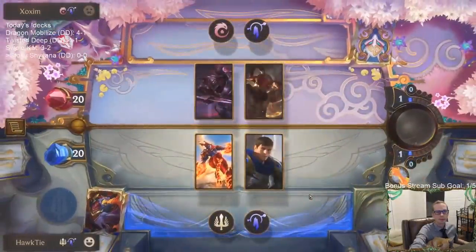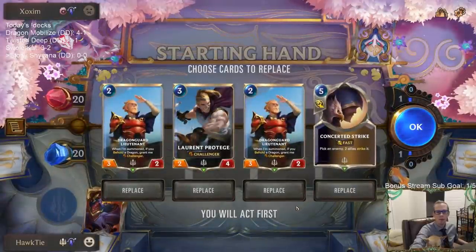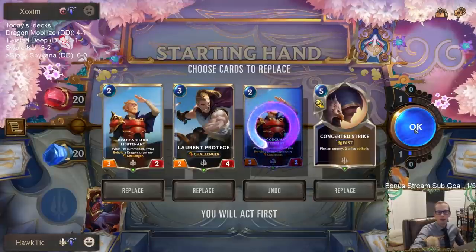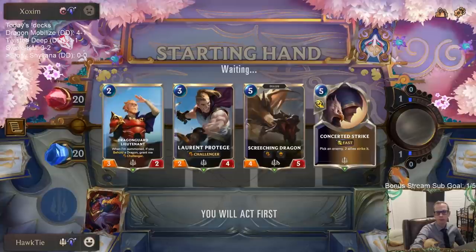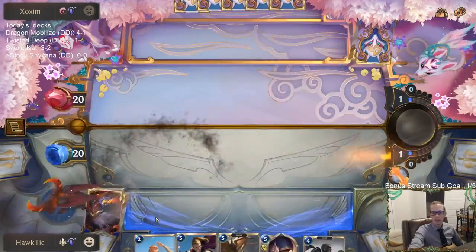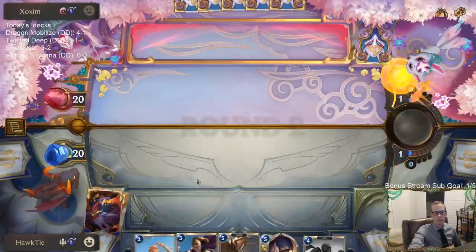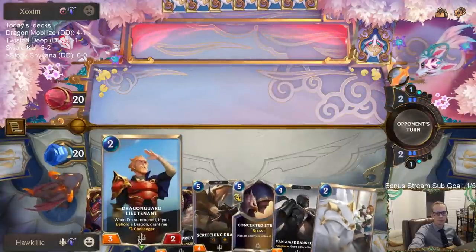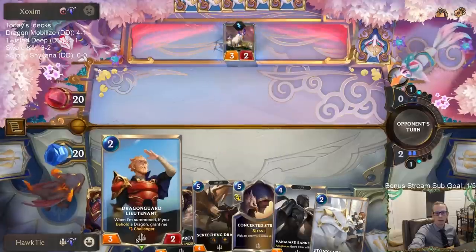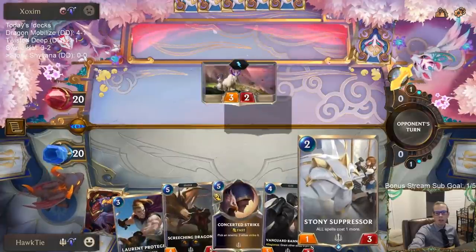First match: facing Lee Sin and Zed. Keeping Lieutenant and Protege — we have our dragon for the Lieutenant, perfect. Bannerman in hand fills our curve two through five.